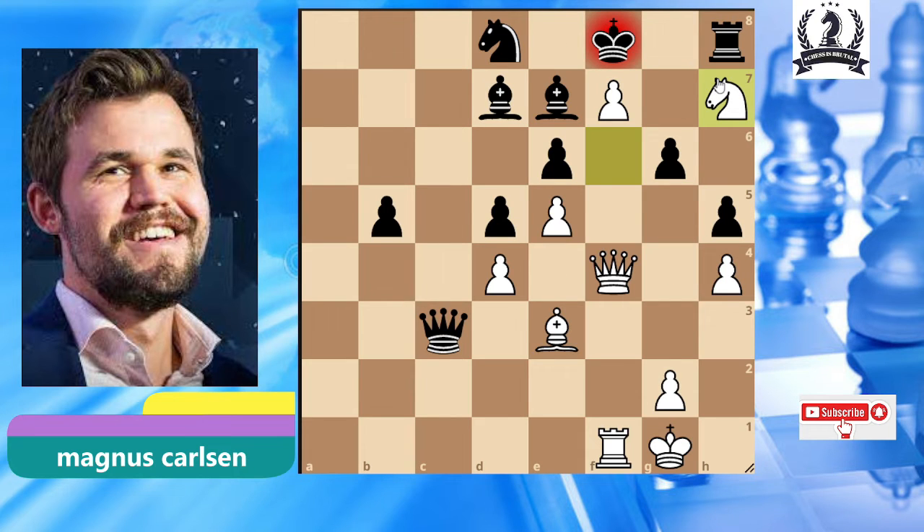The black king has no other square except g7. If black plays king g7, Magnus will play queen h6 check, which is checkmate. So in this position, Magnus's opponent takes the knight, and after queen h6 check, rook takes queen, there is a beautiful checkmate on h6 by the bishop.